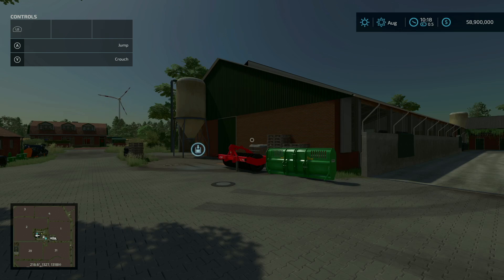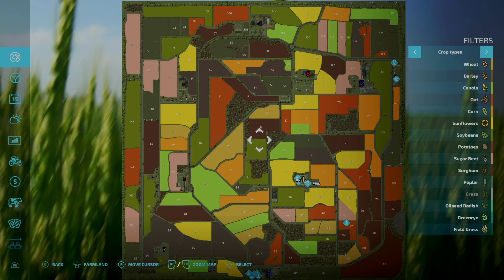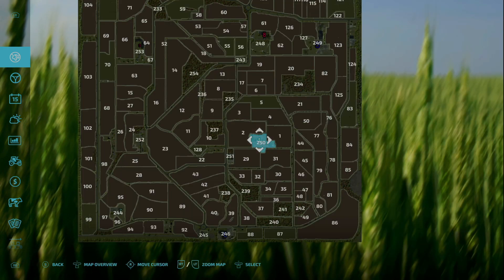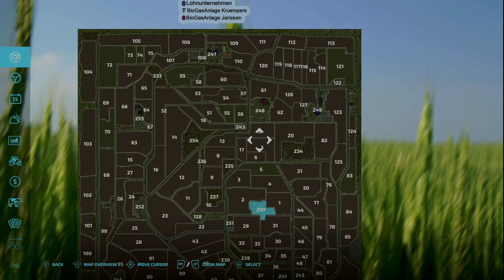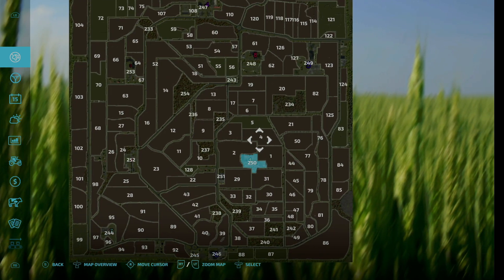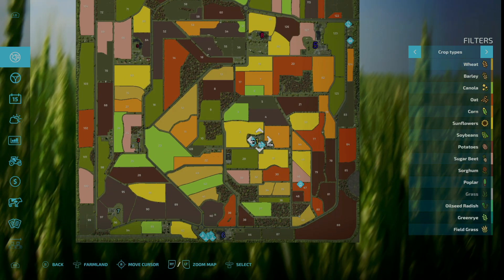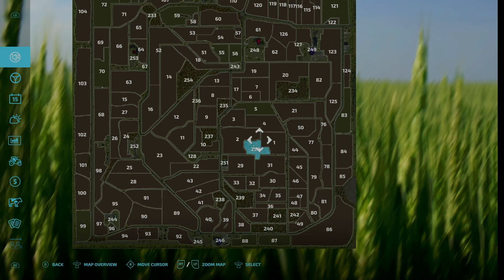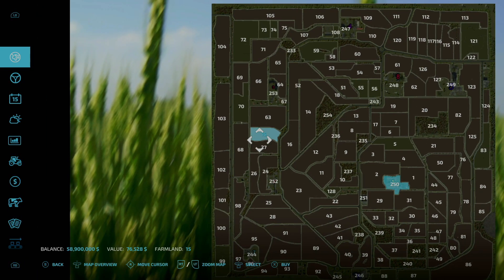Looking at the map, we start out here on farm number one — you can see the yellow number one right there — it is farmland number 250, and that is the only farmland we own on this whole starting map. There is a key up here that corresponds to the various points of interest on this map. Unfortunately, farm 250 is just the farm — you do not start out with a field, so make sure you factor that into your prices.